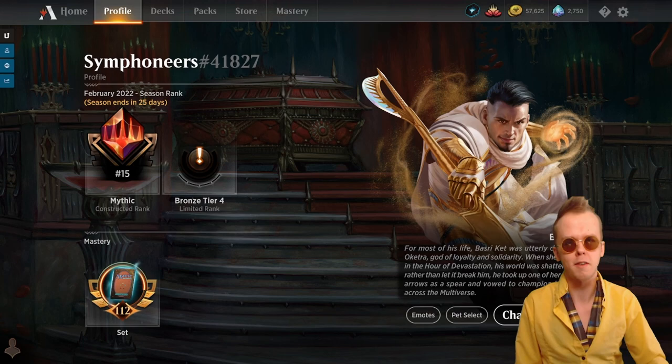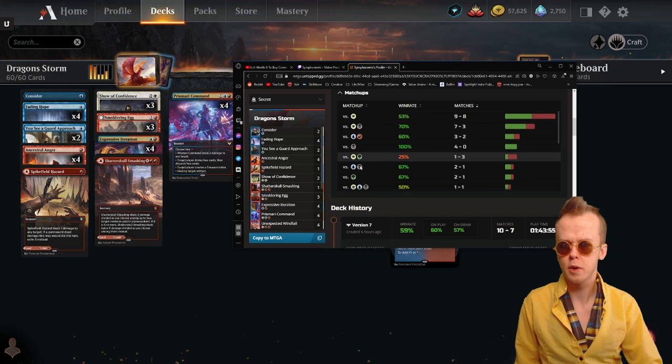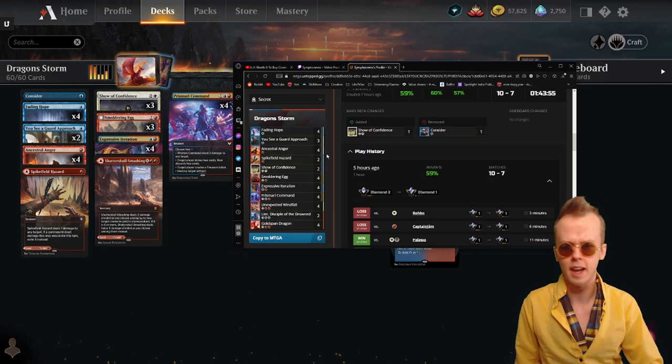So Dragon Storm — decent deck, 60% or so win rate, was all the way up at 80% or 70% at points. For how silly a deck it is, I'm pretty happy with its overall performance.